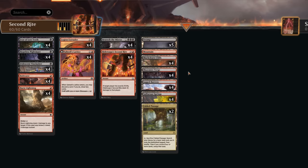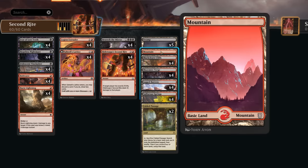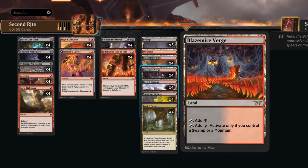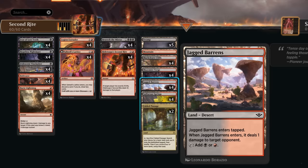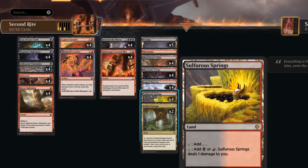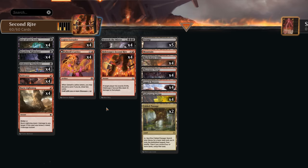Our mana base has lots of red-black dual lands, because we need triple black for Besiege. Ideally we only have one non-black mana producing land — we have one Mountain, five Swamps, Fabled Passage which is synergistic with Vinelasher enabling Landfall several times, plus Blackleaf Cliffs, Blazemire Verge, Jagged Barons entering tapped but dealing one damage to the opponent, and Sulfur Springs Painland. Speaking of Painlands, those are very good against this strategy — if our opponent knows what's incoming, they can leave a Painland untapped and when they're at 10 tap it to fall to 9 and survive. Let's jump into some games.